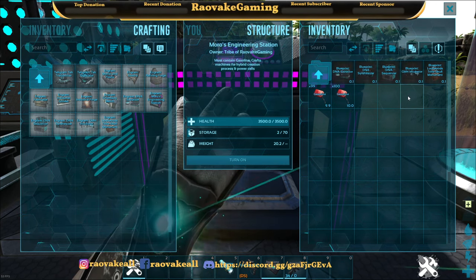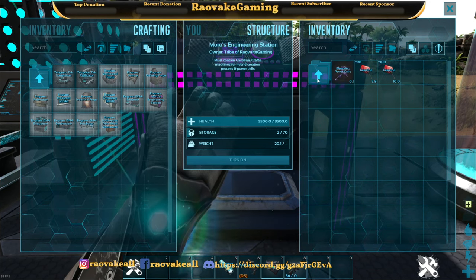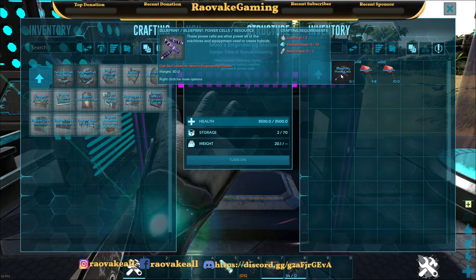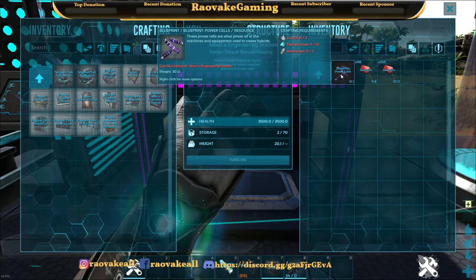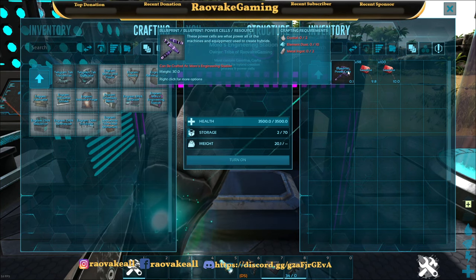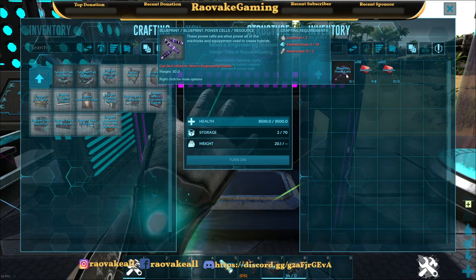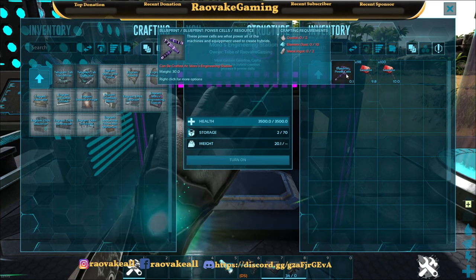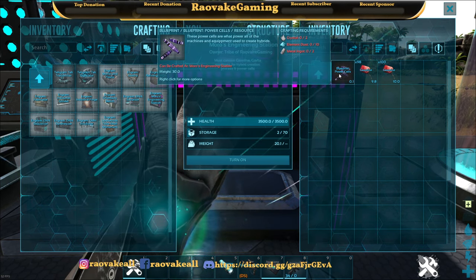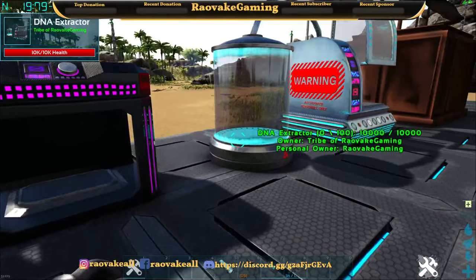The Engineering Station runs off of gasoline. We also have Caposites, which is where you make your power cells. You're going to need a decent amount of Element Dust to get things going. I've had power cells running for about 20 minutes and it's still only used the first one, so it may run at the normal gas power rate. Power cells are basically what's needed to run the rest of the stations.